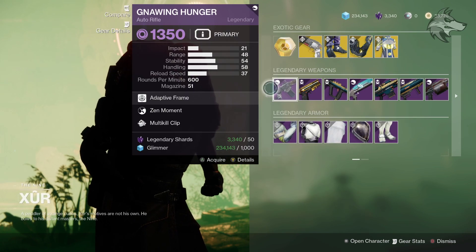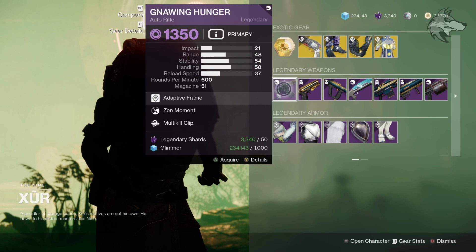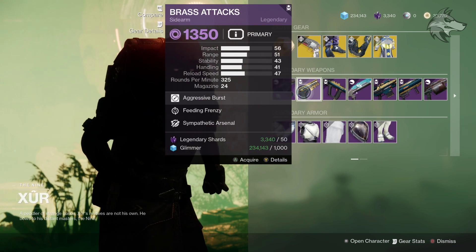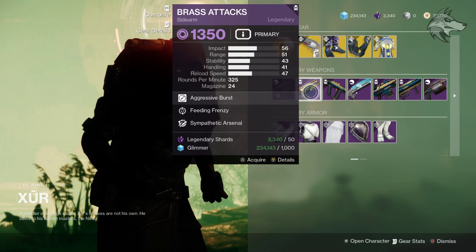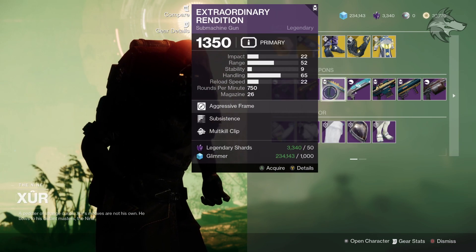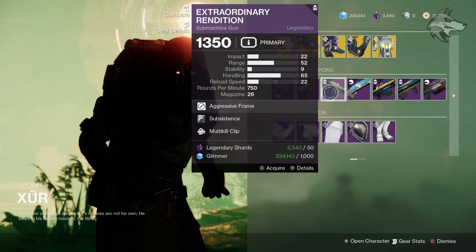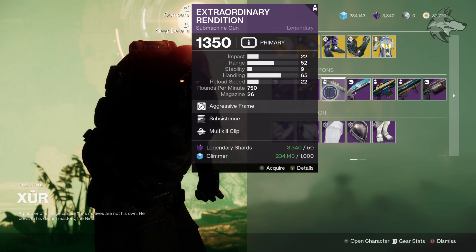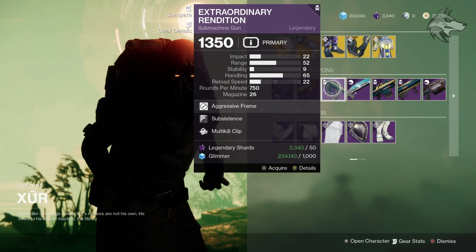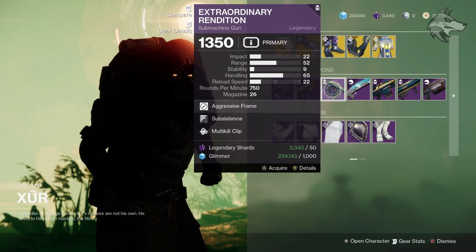For legendary stuff we've got Noring Hunger with Zen Moment and Multi-Kill Clip, might not be a bad one. Also Brass Attacks from back in Season of the Chosen, quite a few Chosen weapons here. This one's got Feeding Frenzy and Sympathetic Arsenal. Extraordinary Rendition with Subsistence and Multi-Kill Clip, pretty good SMG actually right there, and not a terrible roll by any means, so if you're after a good PvE weapon SMG wise, certainly worth looking at.